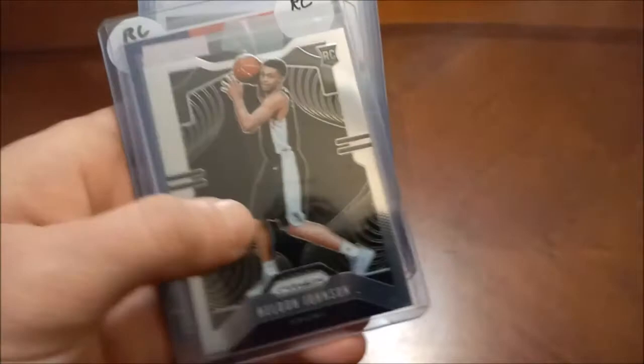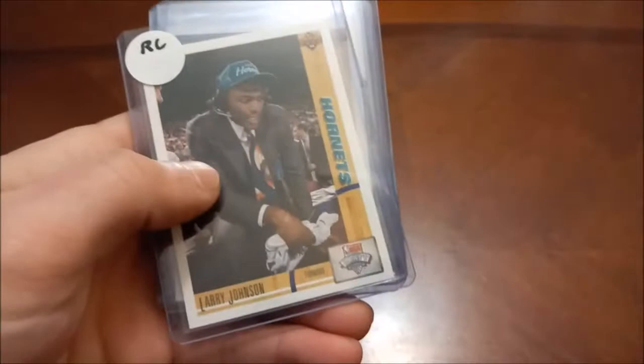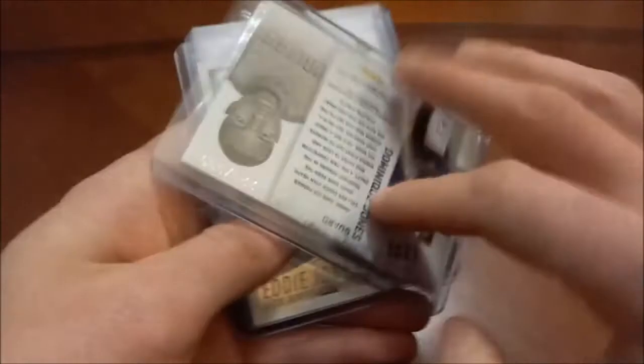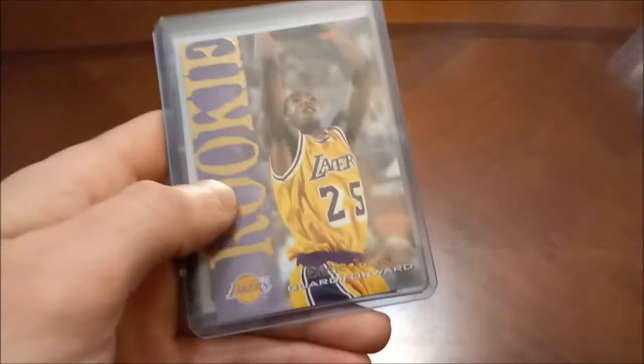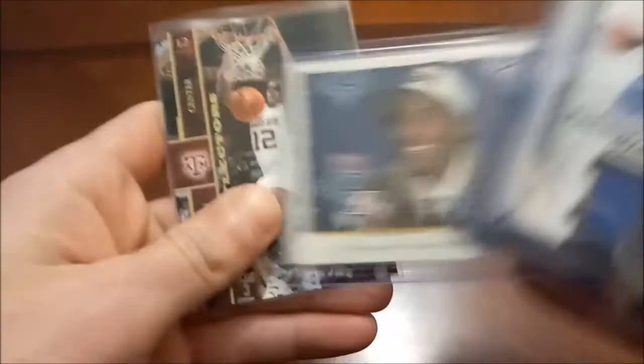And Grandmama himself — Larry Johnson, the number one overall pick in 1991. There's his Rookie Sensations insert. Dominique Jones dual relic — this is numbered as well, 399 out of, I think 2010-11 Rookies and Stars. Eddie Jones had a pretty nice career — couple-time All-Star. There's his Hoops, his Tops. And then DeAndre Jordan reflectors college card — again not a true rookie.